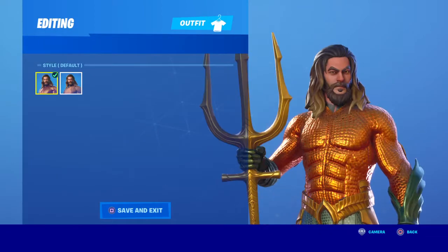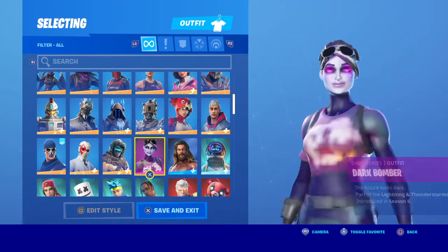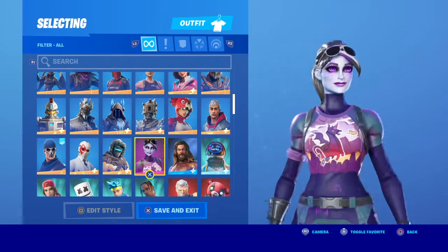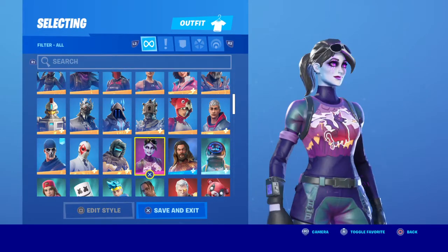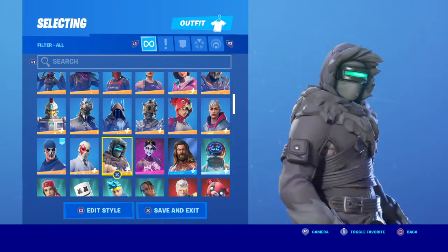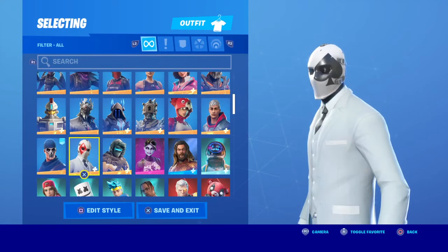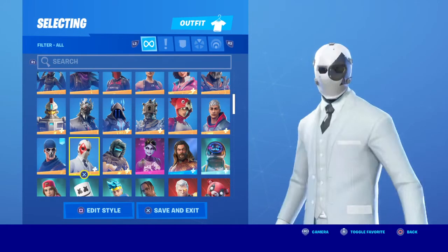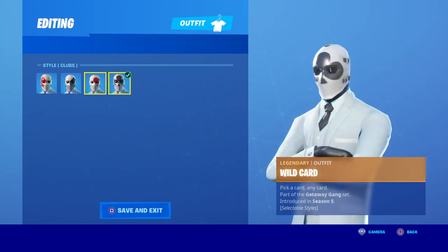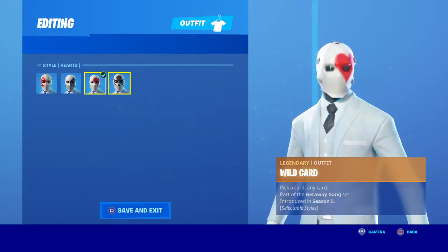Aquaman — very horrible skin, I don't like it at all. I'm sorry guys, I know you like it. Dark Bomber — very very good skin, I bought this and it's such a good skin for sweating. Wild Card — it's a very good skin honestly. I like the four edit styles it has. My favorites are this one, this one — well all three except the gloves one.